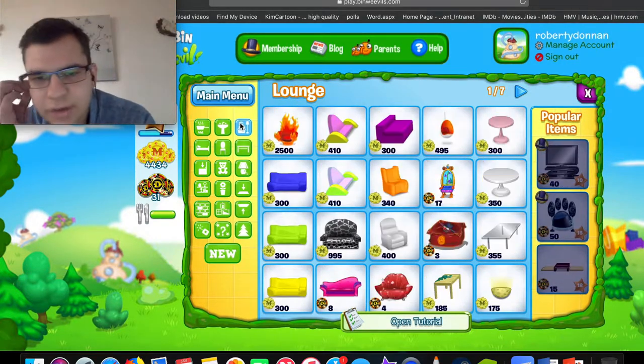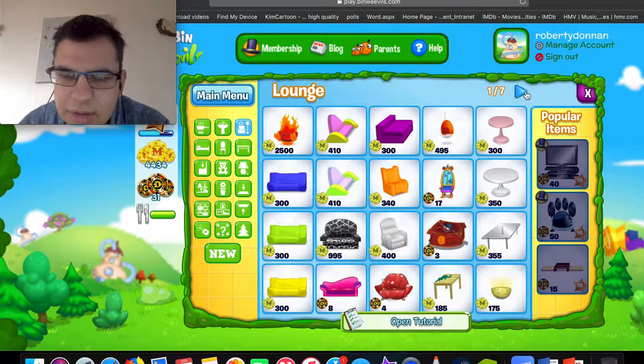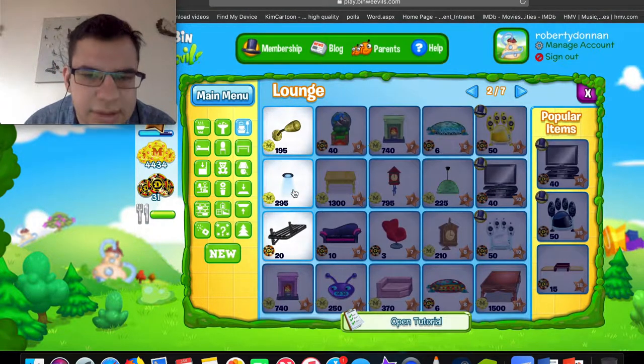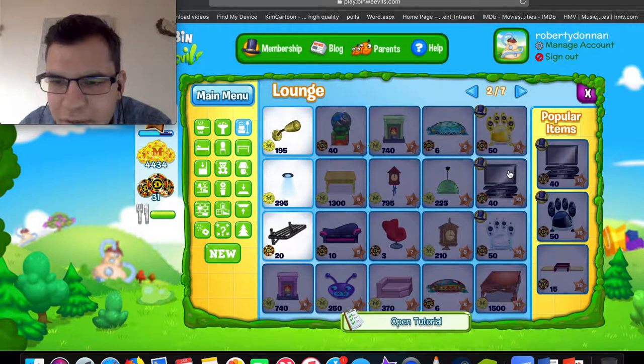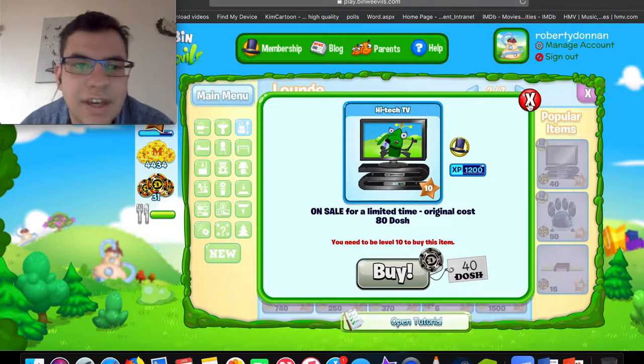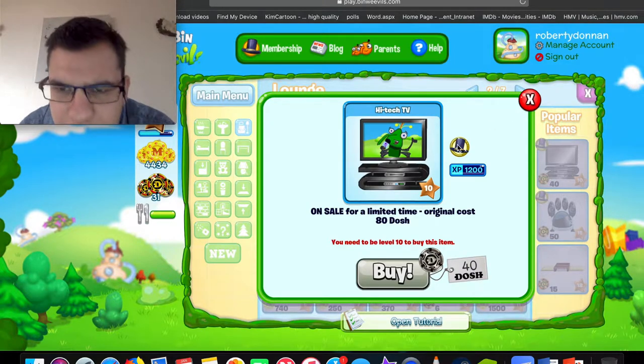Okay, maybe under appliances. That chair actually looks nice — those lights look hella dope. Oh my god, you can get a computer — or I consider it a TV. It's a TV. I'm old. You need to be a member, and you need to be level 10.